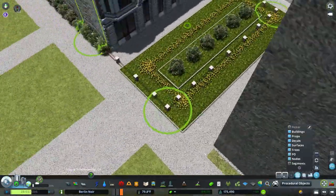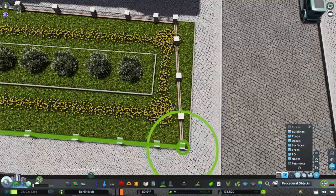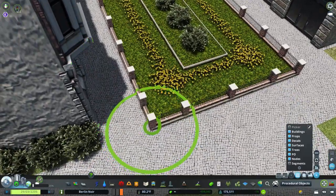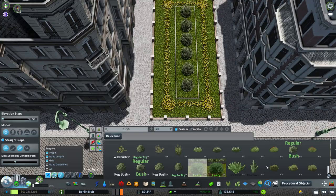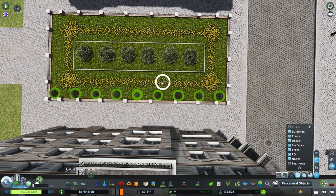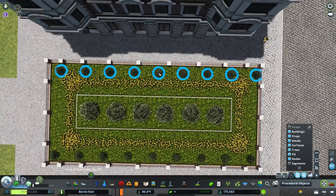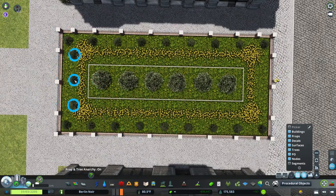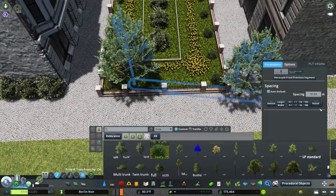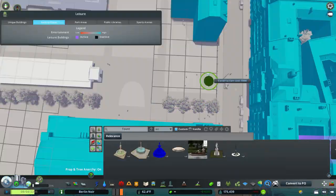Most of them are just props, so if they're props they're non-functional and people won't come sit down. I only have one table that people can actually sit at, and it's very plain — I think it's just a basic vanilla table. I really wish there were more detailed tables that had people come and sit down. I could go to the asset editor and make my own, but I always hate dealing with the asset editor. If you have any mods or assets installed — more than around a hundred or so — it just gets way too slow and impossible to use, so you have to use tricks or another account which just takes time.